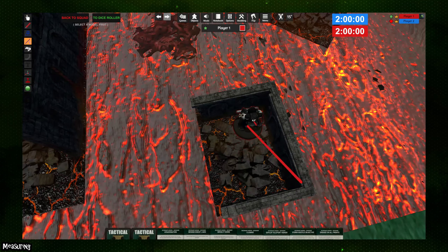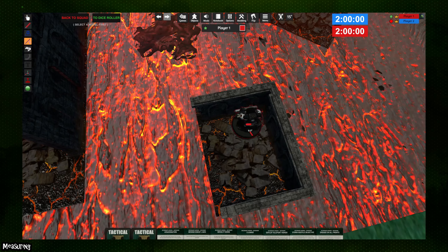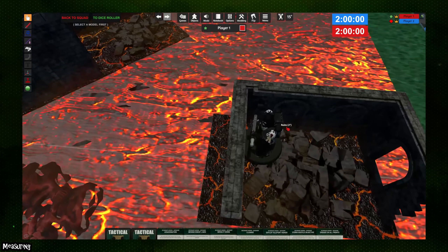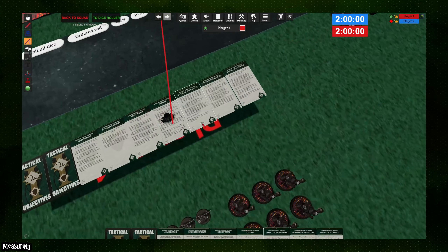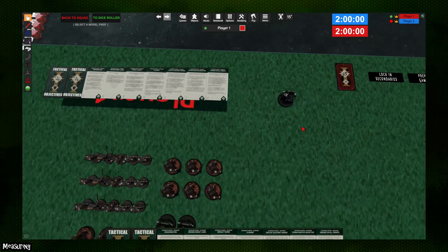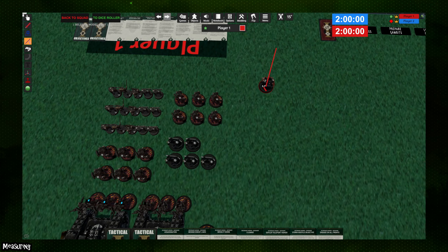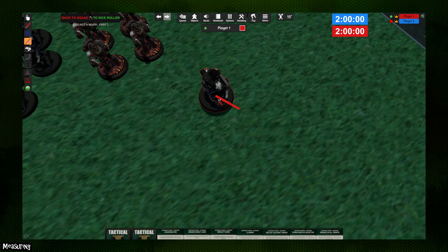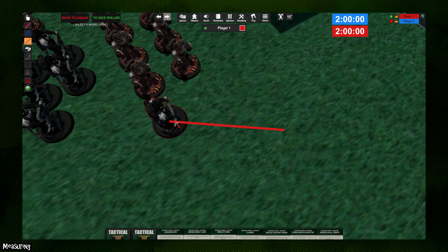Sometimes if you want to get a model into a tight corner it's beneficial to disable auto-raise so that the model simply bumps up into the corner instead of automatically jumping to the top of nearby objects. With the measure movement toggle enabled, every time you pick up and move a model it will measure the distance traveled. One thing to keep in mind: when you left-click a model it raises slightly above the ground, so for an accurate measurement hold both left and right click to drag them across the tabletop.